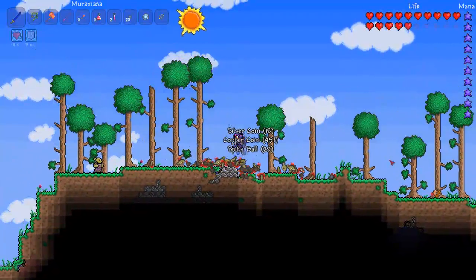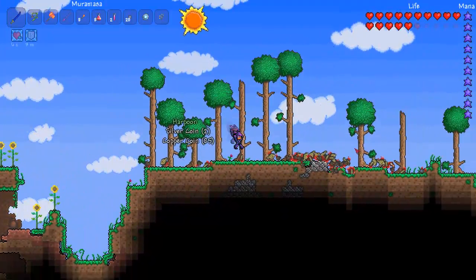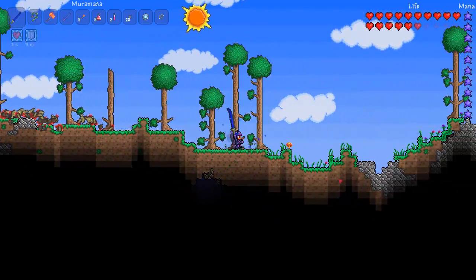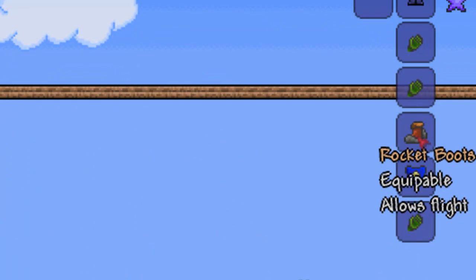For a Goblin Invasion to happen, a character on the server has to have at least 200 health, you have to have smashed at least one Shadow Orb, and you can't have had one in the last seven days. So there's a 1 in 16% chance for this to happen if it hasn't happened in the last seven days and you meet those criteria.